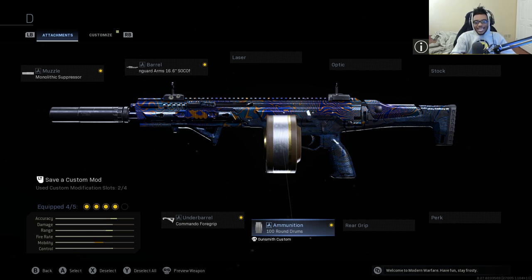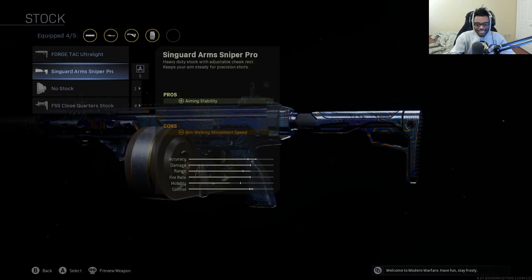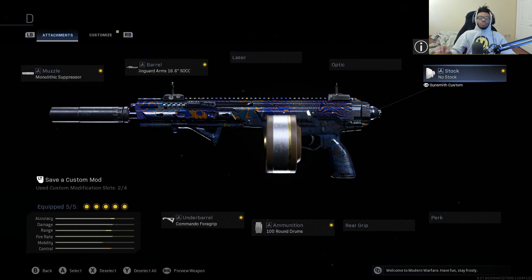Finally, since we have an attachment that significantly increases the weight on this gun, we're jumping to the stock and equipping the No Stock attachment for increased movement speed and aim-down-sight speed. This is very important when running a max barrel and 100-round drum — without it, you won't be able to move and run-and-gun effectively. The No Stock allows us to do that. This is hands-down the most effective Kilo class setup for picking enemies off at medium to long range — it's literally an LMG in an assault rifle body with AR movement speed, agility, and reload speed.